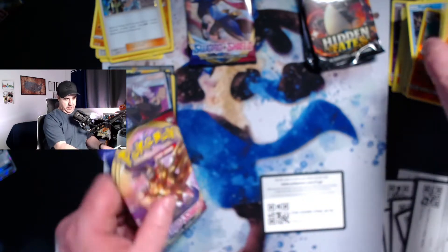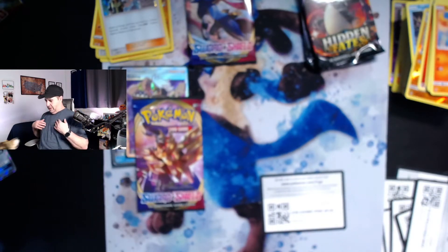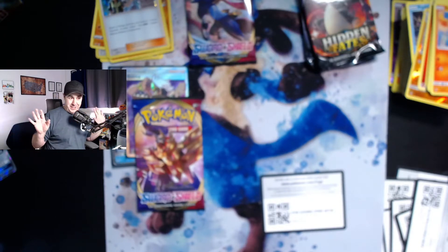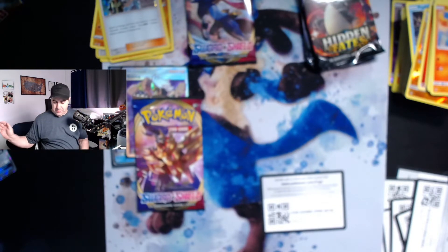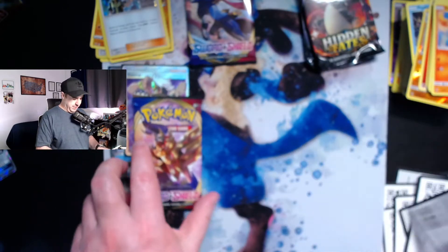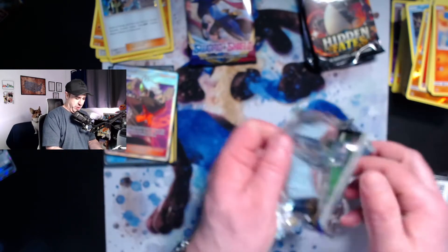Let's jump back into some Sword and Shield action. Hey, calm down buddy - come here, say hi to everyone. He's barking - we're not gonna say hi today. Okay, easy! Corgis, man - they're nuts. I was gonna let him jump up and say hi but he's getting way too hyper. I'm scared he's gonna jump up and hit the keyboard or tear up the cards or something.